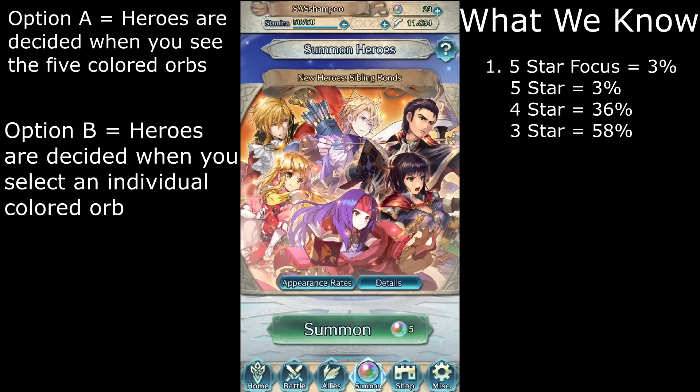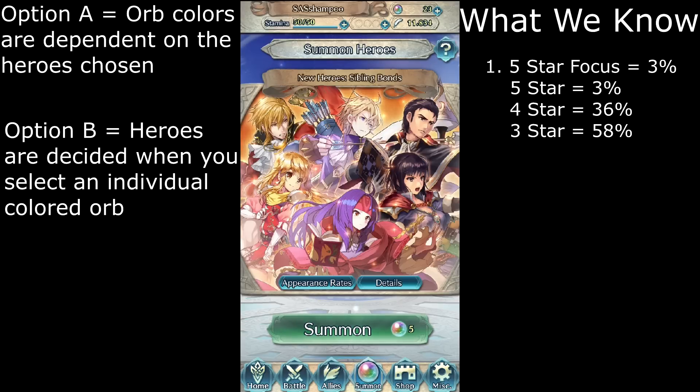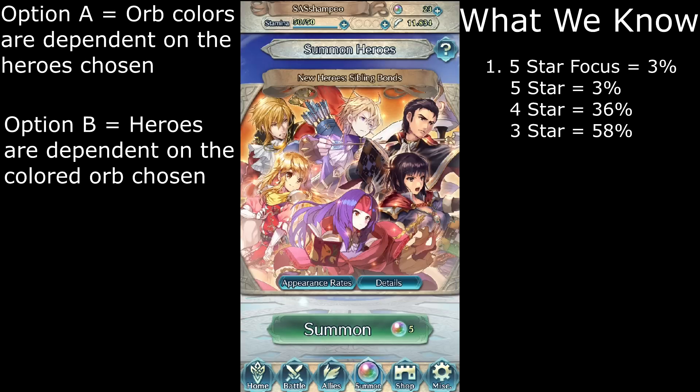We have to consider both sides. With option A, all characters are already determined by the time you do your first summon, meaning the orb colors are not random but instead are determined by the character selected by chance. Option B means all orbs are random and heroes aren't generated until you select the orb and start the summoning process.